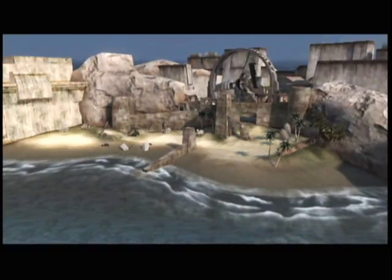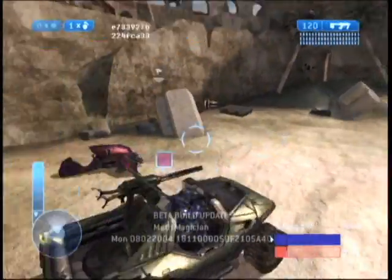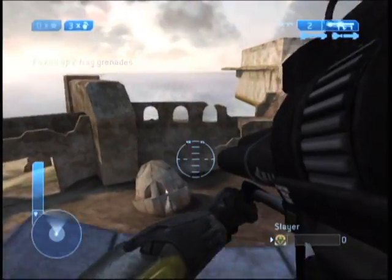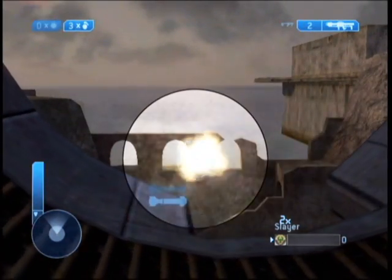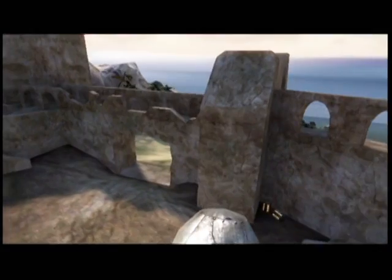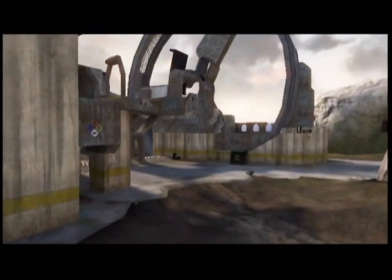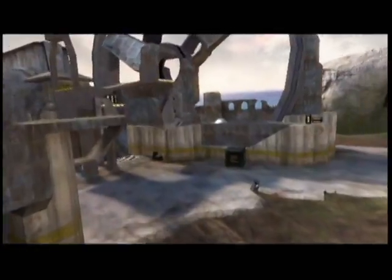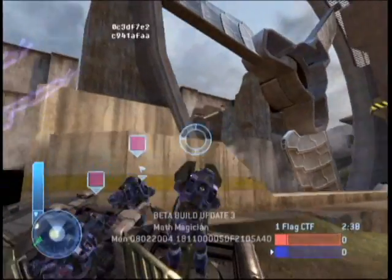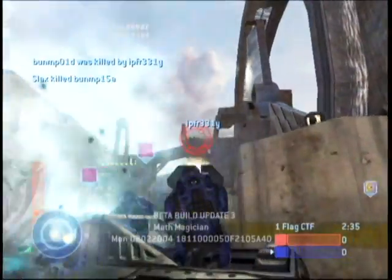The attackers start on the beach, and we give the attacker a warthog and two ghosts. Then we don't give the defender anything except the rocket launcher. The beach is separated from the main complex by the seawall, so it gives the attackers a home, and the defenders also have their base. The vehicles have to come in through this one gate, and the rocket launcher guy usually likes to get into position to attack that gate.